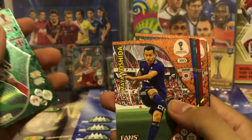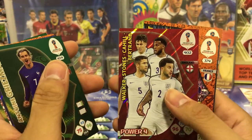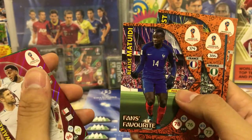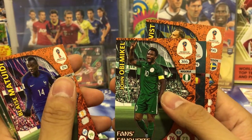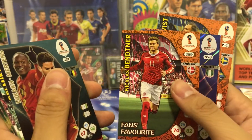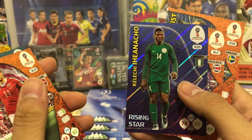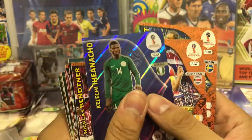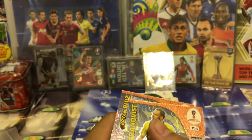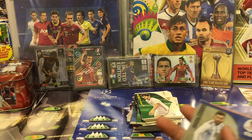Let's see all our inserts: Dele Alli Game Changer, Yoshida fans' favorite, Valverde from Uruguay Rising Star, Antoine Griezmann Game Changer, Walker/Stones/Cahill/Bertrand Power 4 from England, Blaise Matuidi fans' favorite from France, John Obi Mikel fans' favorite from Nigeria, Double Trouble Lukaku and Mertens from Belgium, Iheanacho from Nigeria Rising Star, Brian Ruiz fans' favorite, Grandqvist fans' favorite from Sweden, and last but not least, Top Master Lionel Messi from Argentina.